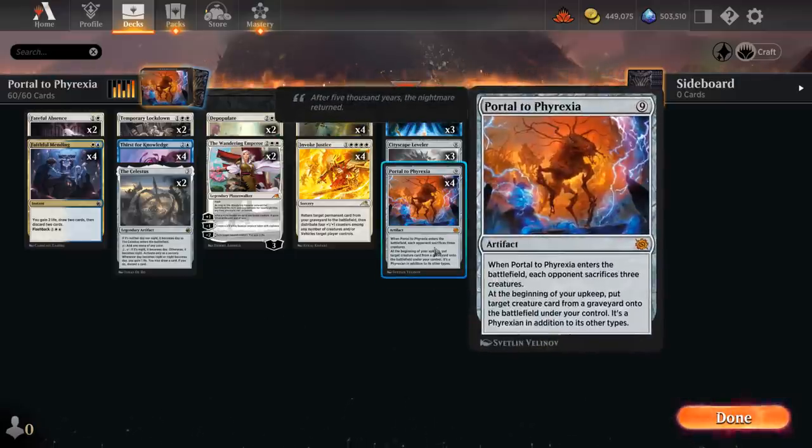We're playing four copies of Portal to Phyrexia, a nine mana mythic rare artifact that when it enters the battlefield makes each opponent sacrifice three creatures, and then at the beginning of your upkeep puts any creature card from a graveyard onto the battlefield under your control. It's also a Phyrexian in addition to its other types. We're not trying to cast Portal for nine mana.